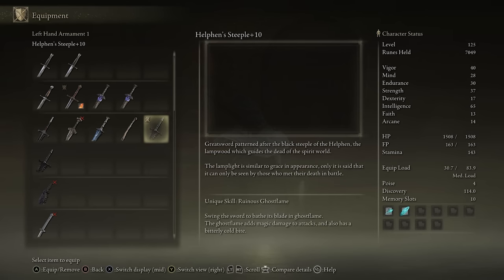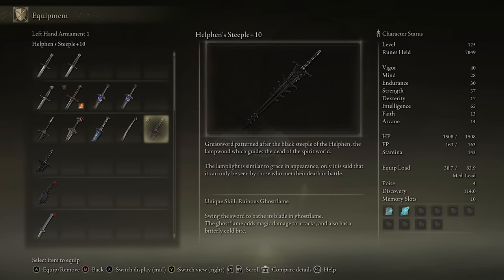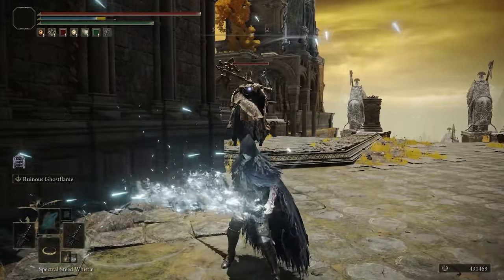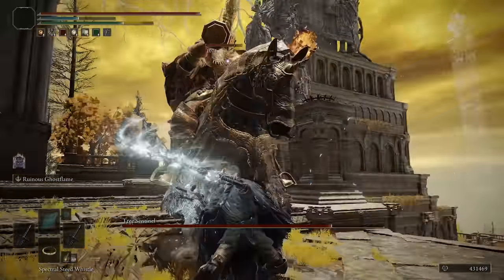Let's get started with number 5, which is Helfan's Teeple, and in my opinion one of the best looking swords, both in terms of the weapon art and also the weapon skill.